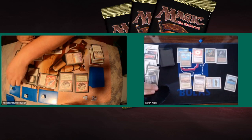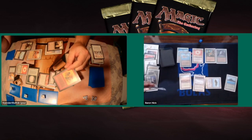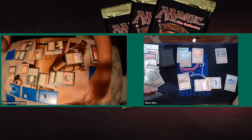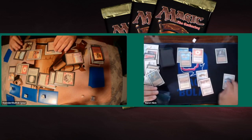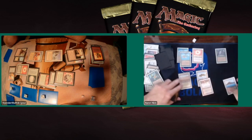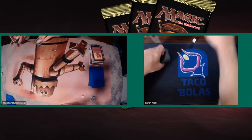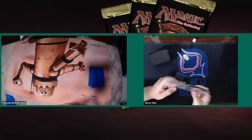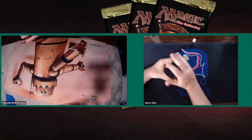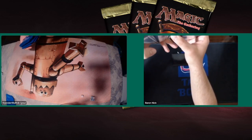Baron takes four damage, dropping to 9. Kundert taps a lot of mana — Colossus of Sardia? Disintegrate! It's his game. But Baron plays Swords to Plowshares on his own creature to gain life, going back to 13, then takes 9 damage dropping to 4. That Swords to Plowshares saved his life for a moment, but Kundert closes it out. Game 2 goes to Kundert. Sideboarding made the difference — knowing Baron plays creature after creature, Kundert boarded everything he had against creatures and succeeded.